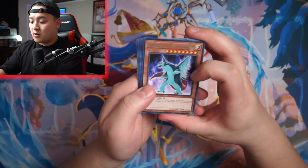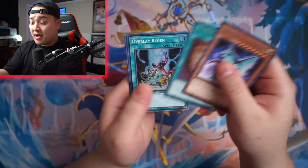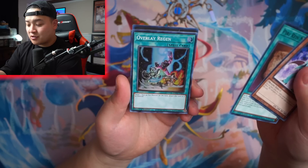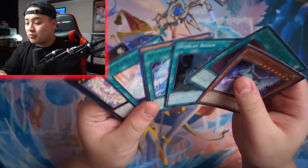We got Arm Protector Dragon, Pearly's Reef Map, Overlay Regen — wow, this card is old. Target one Xyz monster and attach this card to it as material. Alright, we got our next booster pack.